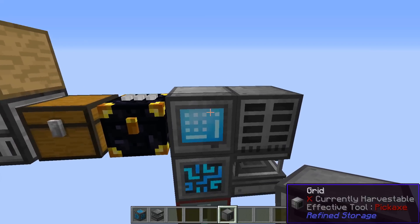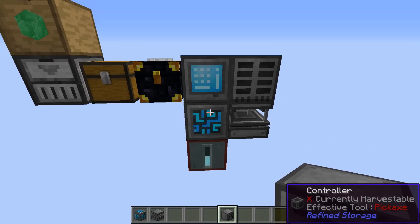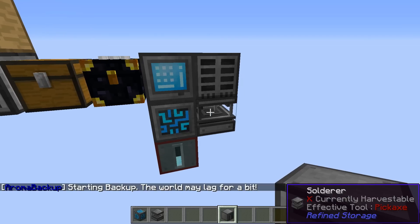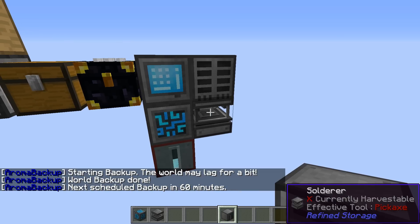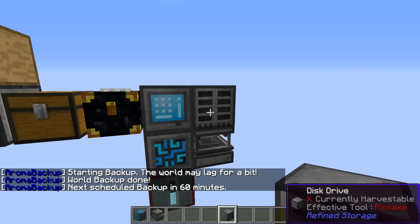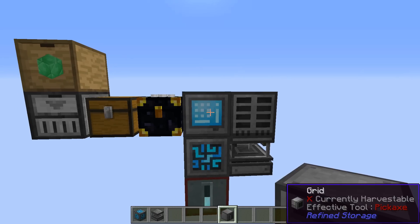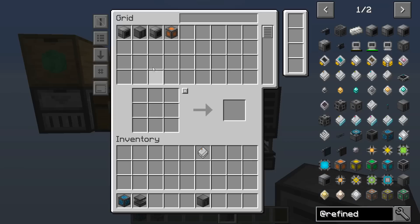In a nutshell, that's all we need for a Refined Storage network. We've got the controller — and there can only be one. The solderer, which you're going to be using a whole bunch. The disk drive with however many storage disks for your stuff. And then a grid, or preferably the crafting grid, so that you can access items and make stuff at the same time. All of those are mighty handy to have.